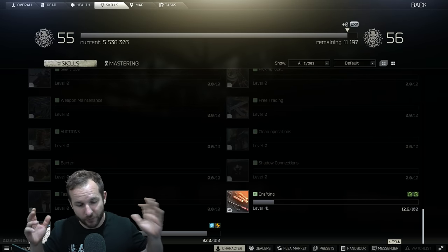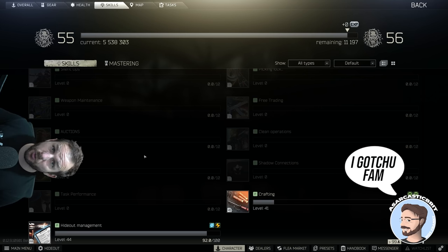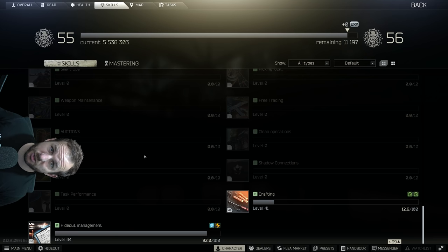Let's start off with the skills. Hopefully you can actually see these skills on screen. There are two skills for the hideout: the hideout management skill and the crafting skill. As you upgrade your hideout, you get points in hideout management. For every upgrade of any of the areas of the hideout, you get 20 skill points in hideout management. And anytime you've got fuel, water, the water filter, and the air filter activated and being consumed in the hideout, you're leveling up your hideout management skill.